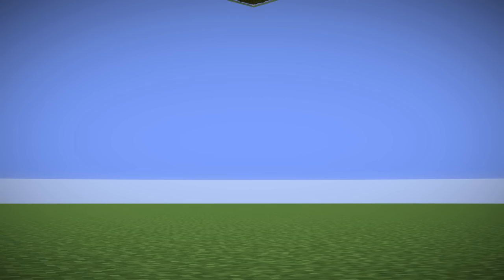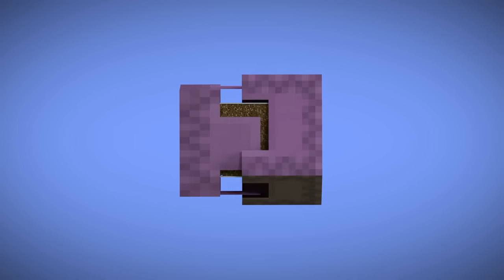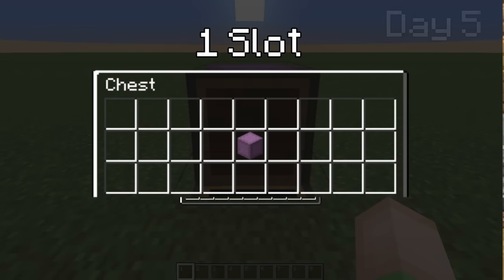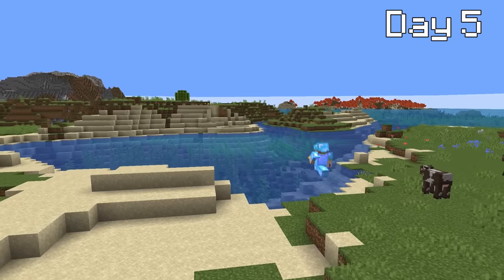If I plan on storing one billion items, I need to store them in a dense manner. This is where shulker boxes come into play, because they can easily store 1,700 items and only take up one slot in a chest. Because of this property, I spent day five obtaining all the eyes of ender and went off to fight the ender dragon.